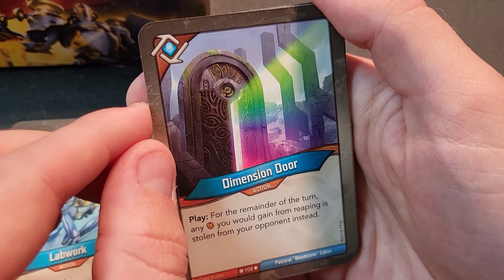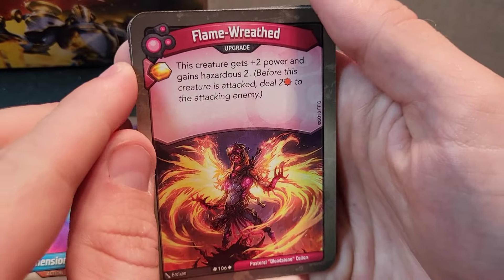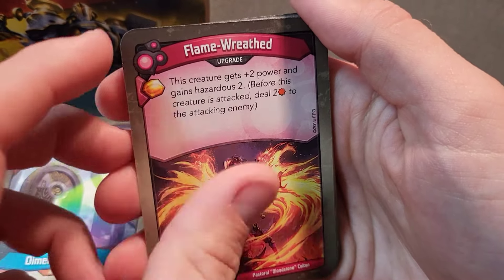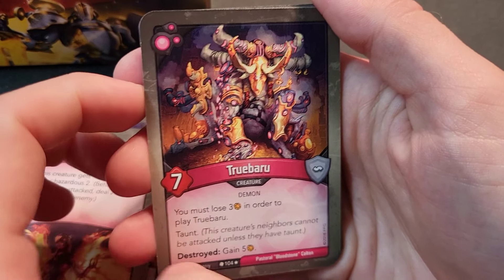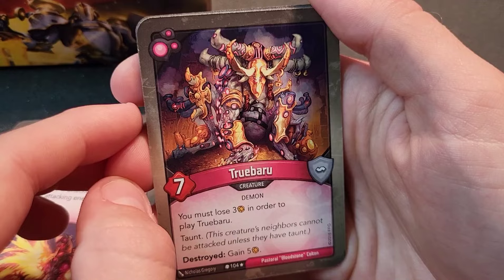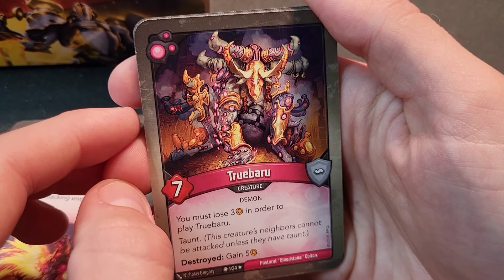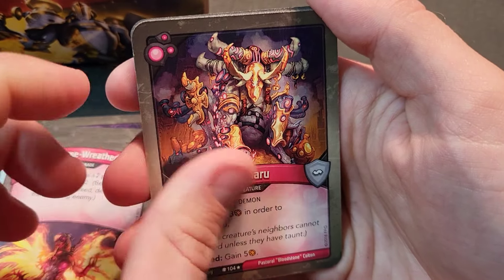Dimension Door — for the remainder of the turn, any amber you'd gain from reaping is stolen from your opponent instead. With those Mothers out this could be really useful. Now the Dis section — Flame Wreath, this creature gets plus two power and gains Hazardous 2. It's okay, not a great upgrade. True Beru — a rare, seven power. You must lose three amber to play him. He's taunting so you must attack him. When destroyed, you gain five amber, but if he's bounced or purged, you don't get the five amber.